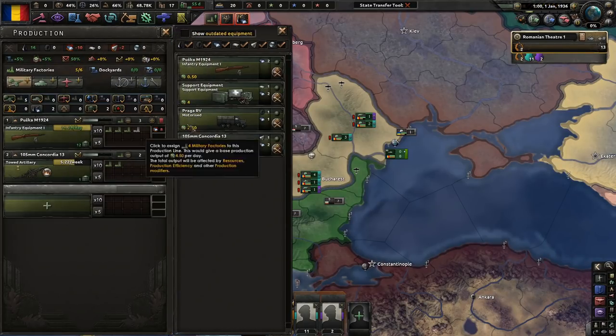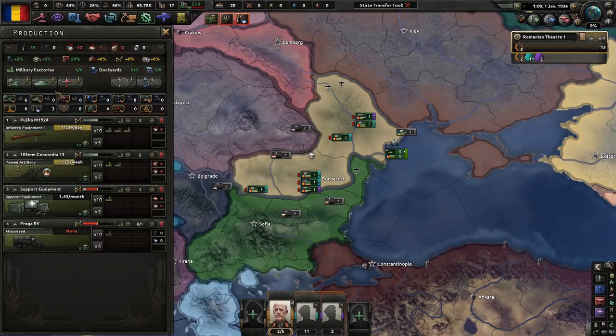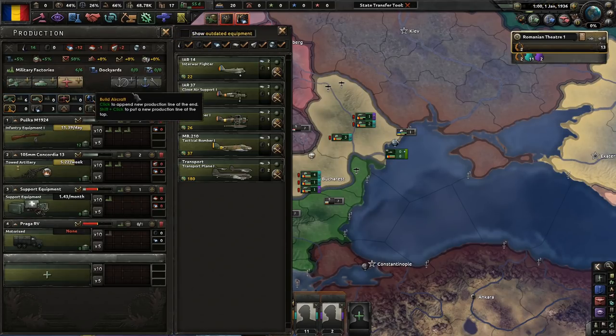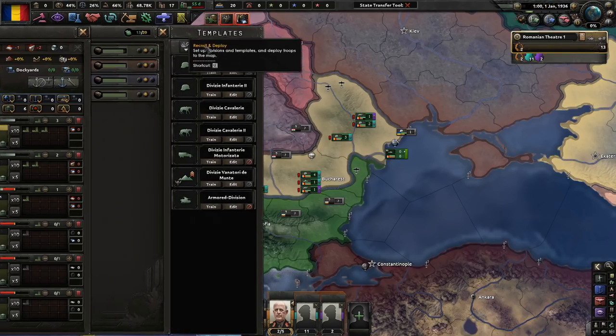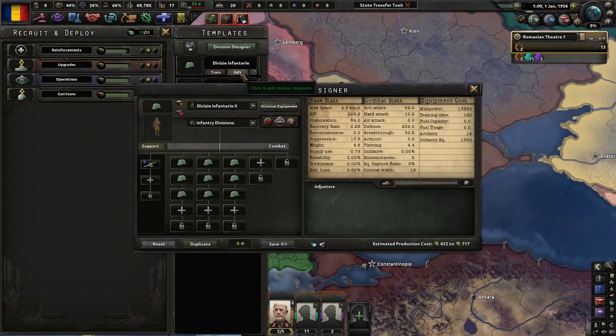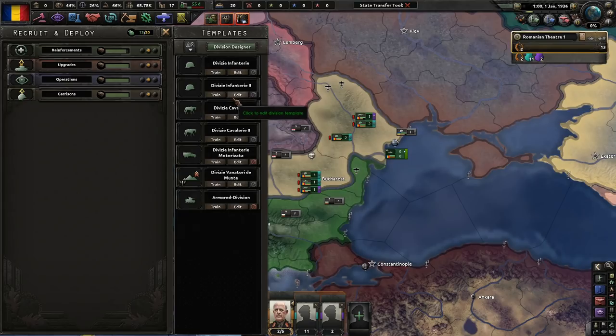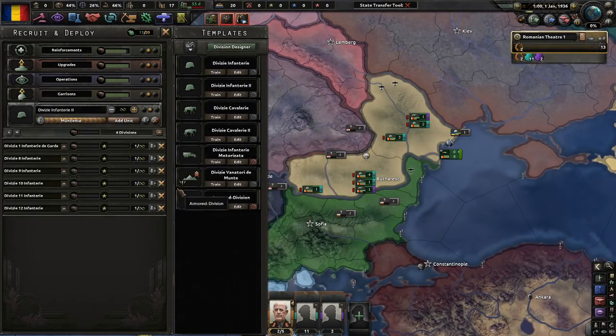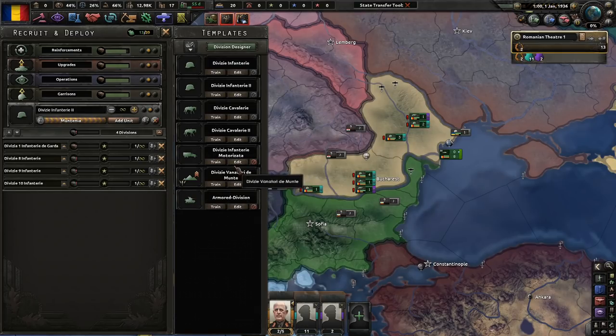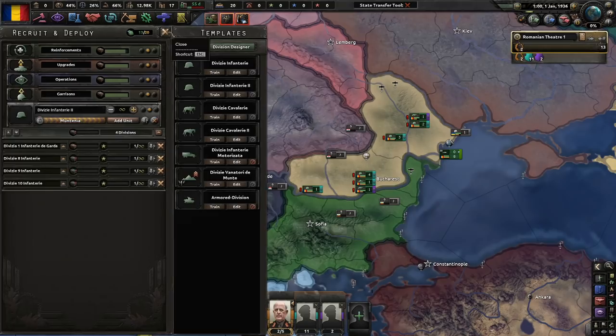We have guns, we have artillery, we're going to need some of this, and we might get tanks but we're not going to make any for now. We definitely need fighters and maybe a little bit of close air support. This division is better because it has artillery, which I'm going to emphasize in this campaign. Maybe we can't make that many divisions yet — motorized, we might need some armor. Only four divisions for now.